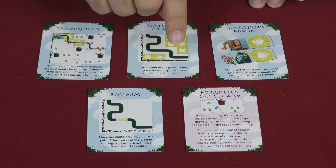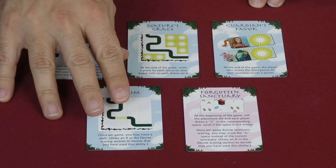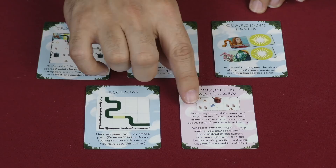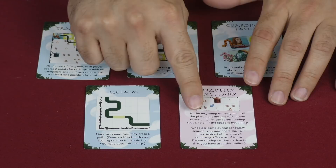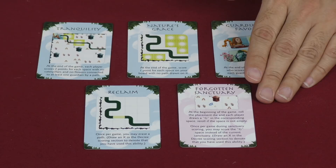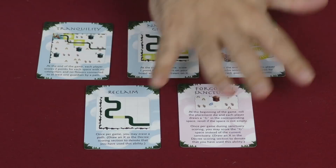Are you willing to sacrifice scoring the different lettered spaces just to focus on this instead? Reclaim lets you, once per game, get rid of a path you've already drawn and empty that spot out again — very nice, certainly could come in handy. Then we have this one, used on the other side of the board: you denote one of the sanctuaries, write a G on there to remind you — the forgotten sanctuary. Whenever you want to in the game, instead of scoring the spot you're currently working towards — A, B, whatever — you can score the forgotten one instead, and mark off on the board in the little special spot that you have done so. Very nice.